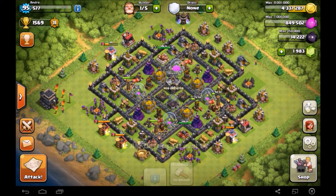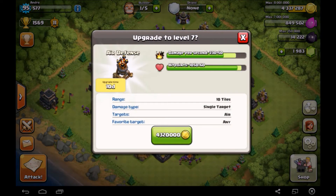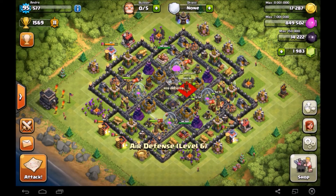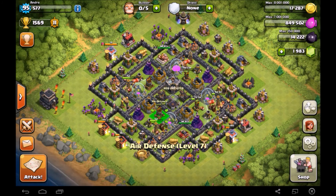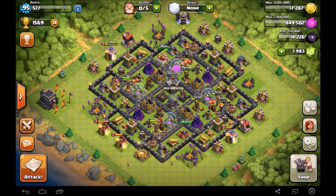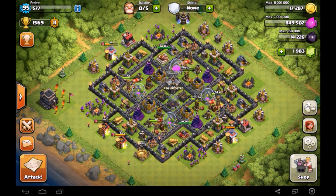The next thing I want to do is upgrade my Air Defense to level 7, which costs 4.2 million gold and takes 10 days. That is the last Air Defense I have to upgrade, so I am super happy about that. We have all our Teslas going up to level 7 and all our Air Defenses going up to max — we're getting pretty far. That's it for the episode, guys. Make sure to like, comment, subscribe if you haven't already, and have a good day!